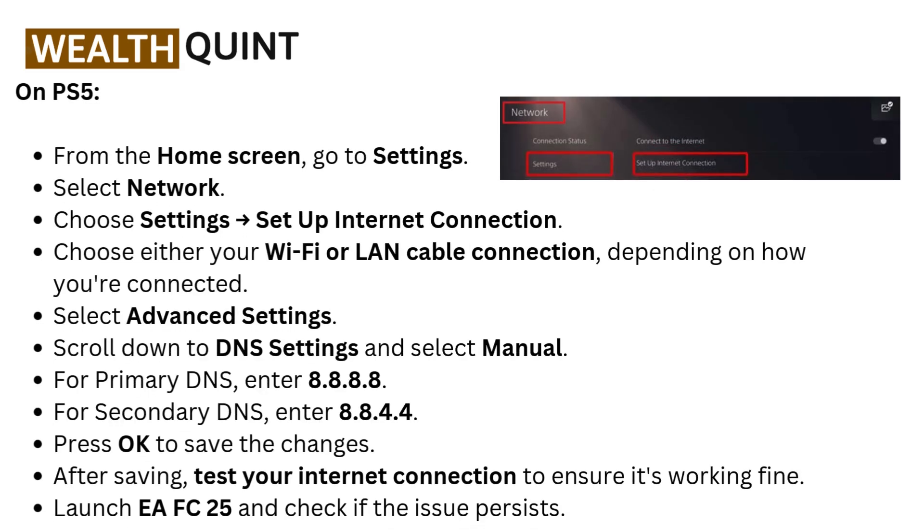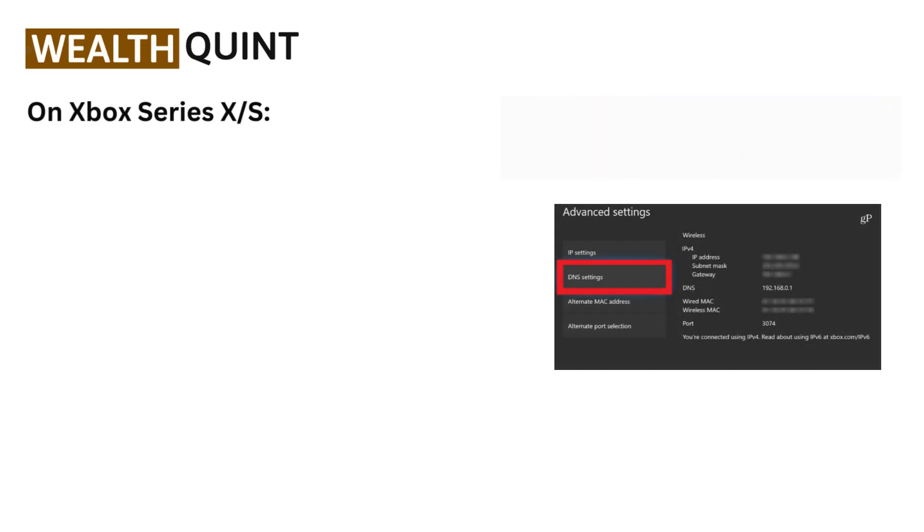On PS5: from the home screen, go to Settings, then select Network. Choose Settings, then Set Up Internet Connection. Choose either Wi-Fi or LAN cable depending on how you are connected. Select Advanced Settings and scroll down to DNS Settings, then select Manual. For primary DNS enter 8.8.8.8; for secondary DNS enter 8.8.4.4. Press OK to save the changes. After saving, test your internet connection, then launch EAFC 25 and check if the issue persists.